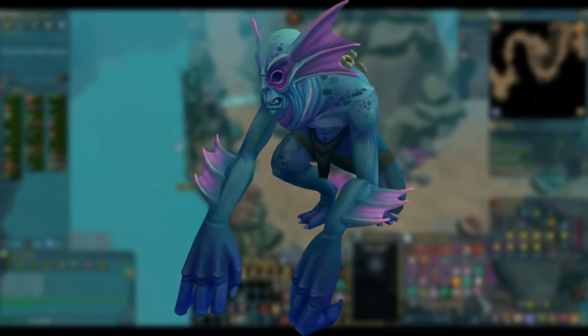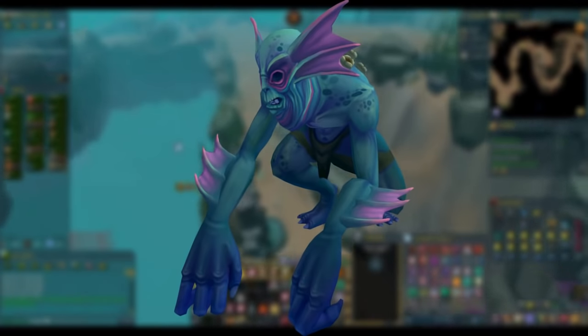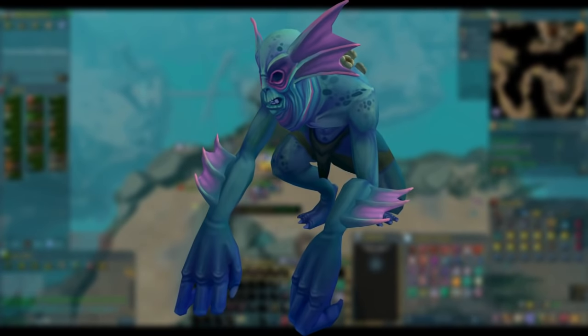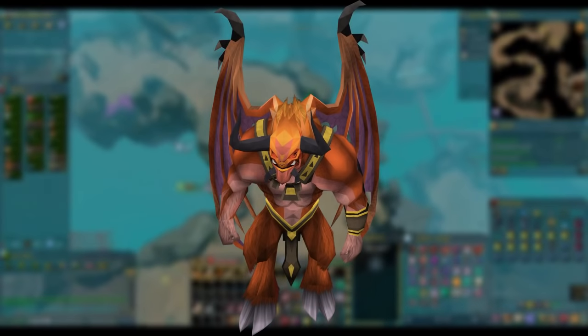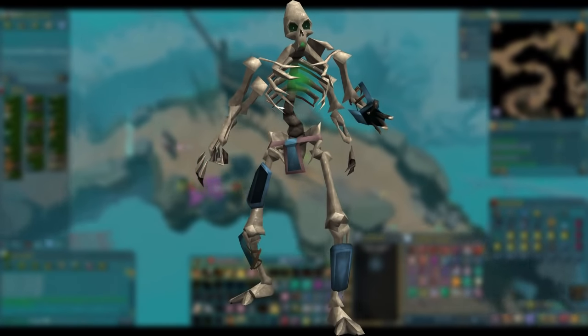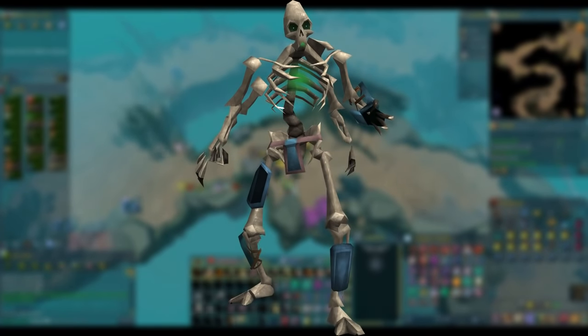Sea Horrors are next, and you'll only run into two of these throughout the whole dungeon. They have a special attack which does high typeless damage and can be very scary — DPS them down ASAP. Their normal attacks are melee based and are not too scary. You'll run into a single Caligrapher demon that is required in this run through; they have a few special attacks but nothing to worry about — pray melee or soul split and take them down. Lastly, Warped Skeletons can attack with mage and melee, do a ton of damage, and can also heal themselves. They are priority number one towards the end of the dungeon, and I'd suggest camping Protect from Magic against them.